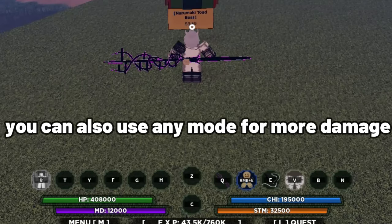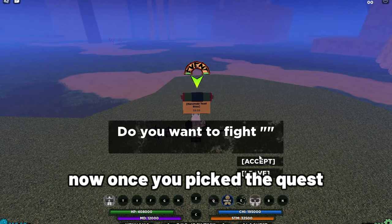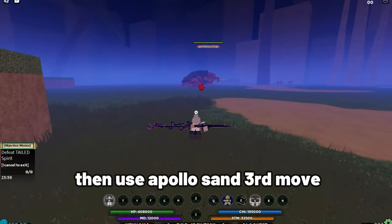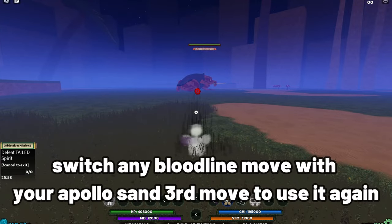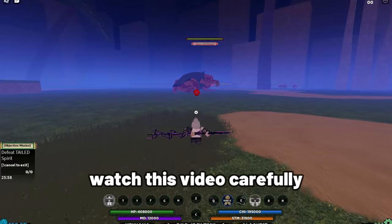You can also use any mode for more damage, but I'll just kill the bosses without using any mode. Once you pick the quest, go near the boss then use Apollo Sand's third move. Immediately after that, switch any bloodline move with your Apollo Sand third move to use it again. Watch this video carefully.